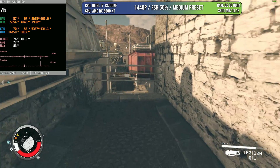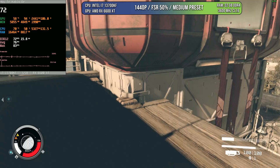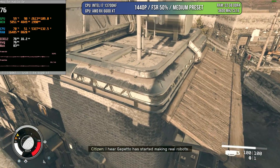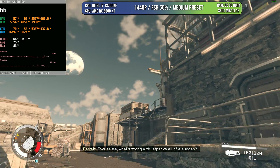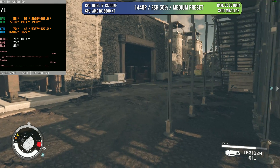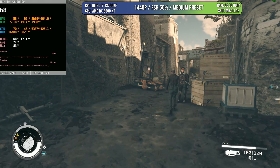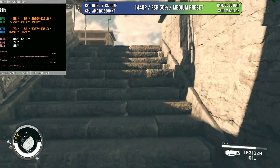Starfield is a game that runs better on AMD. I'm using 1440p, medium preset, and FSR at 50%. I believe I could have put the FSR at around 60% and still probably be over 60 FPS. The important part is to understand that we are in the worst case scenario — most places in this game will run much better than this. So you can probably bump the preset up to high, but in some areas you are going to have some dips. If most of the game should probably be around 60 FPS, no issues whatsoever.